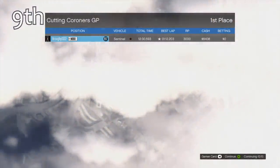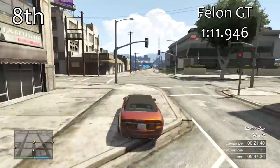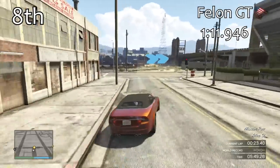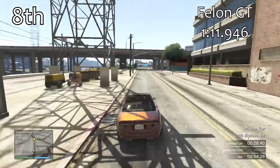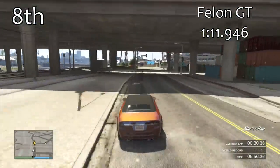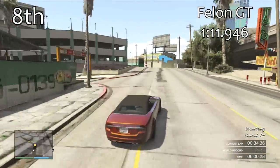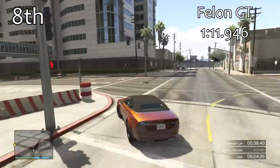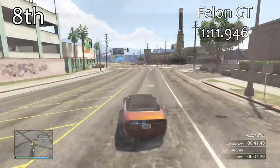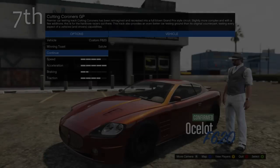The Coupés class is pretty much full of cars that have different variations — we've seen two versions of the Oracle and the convertible Sentinel. Now we're seeing the Felon GT, which is the 2-door version of the Felon. The Felon GT gets a 1 minute 11.9, only a couple of tenths of a second quicker than the Sentinel. All of the cars around this area feel completely underpowered for the class.